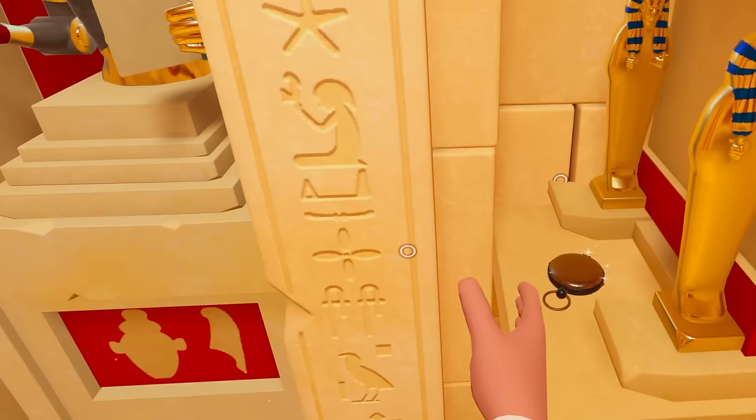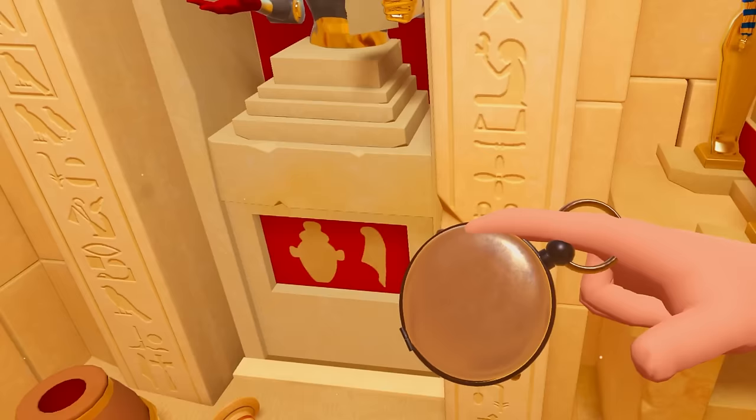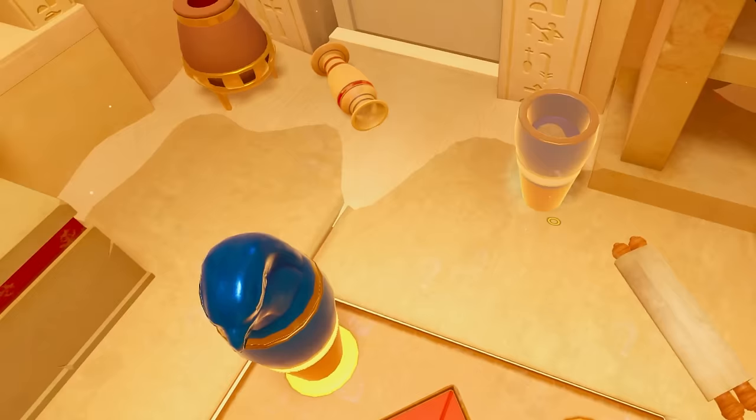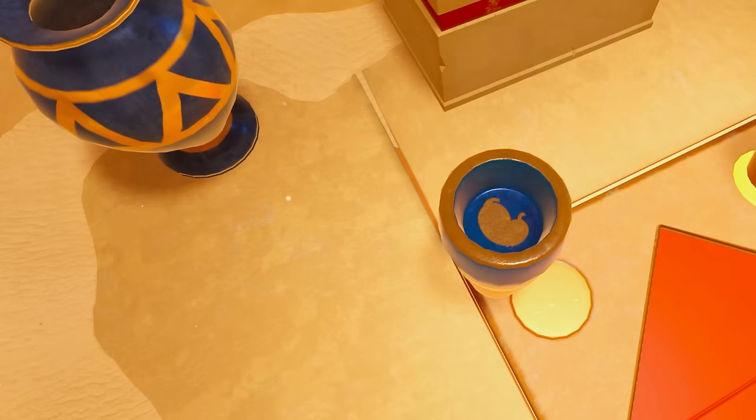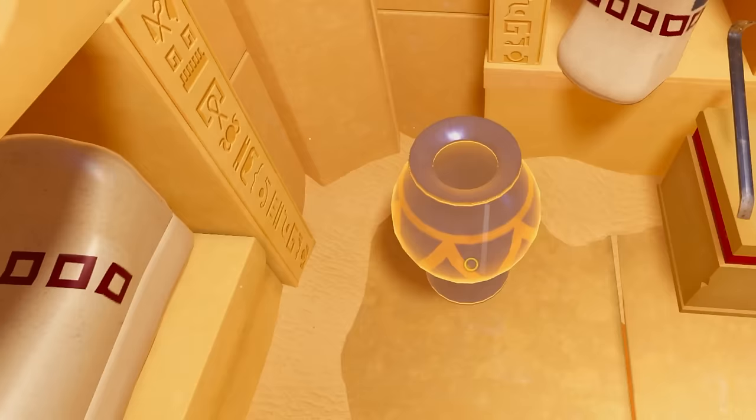We've got some scrolls. Cool. What do we do with this? It just vanished. So we've got a few little vases here, and there's sort of like a picture on the inside of them. Oh, that looks like lungs. I'm going to move them onto these dots. Let's do that. Did anything happen? Is there anything in this vase? Can we break it? It doesn't look like there's much in there.